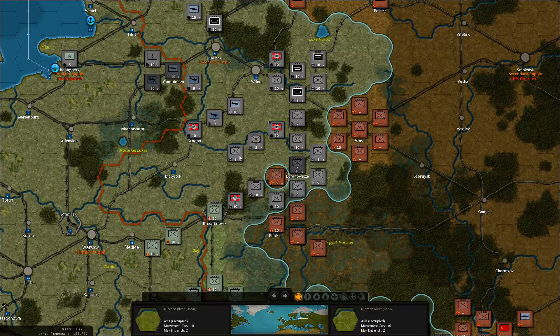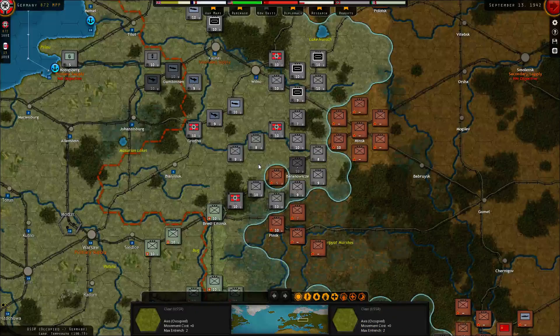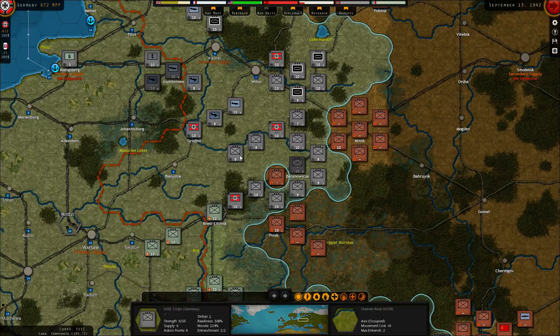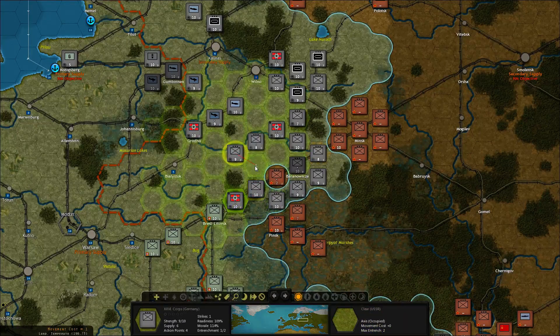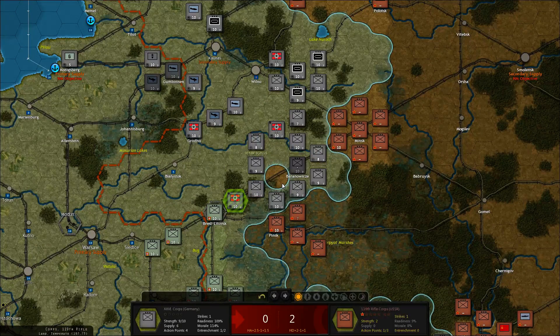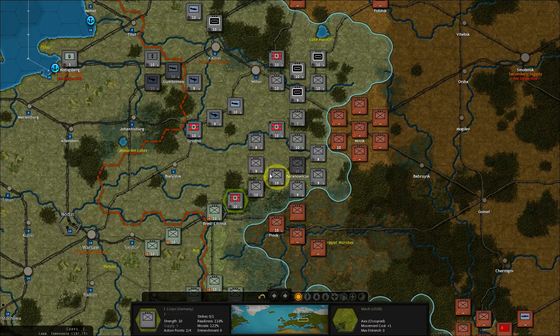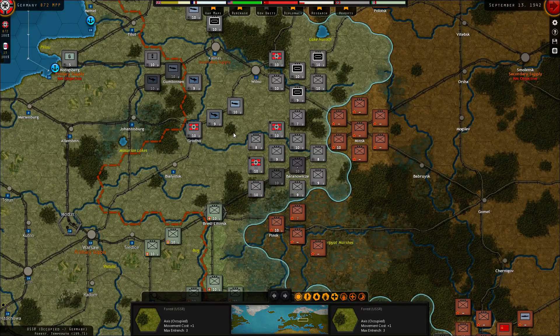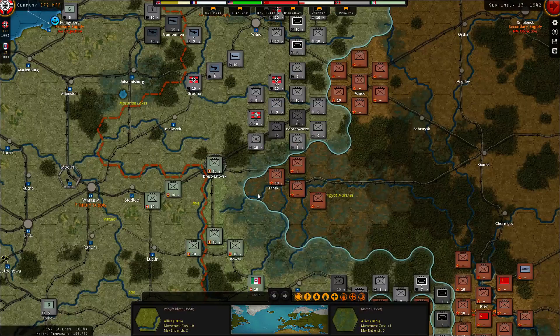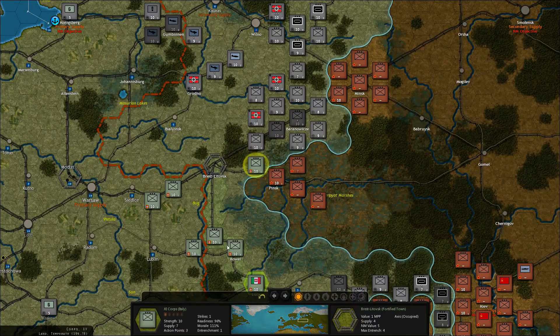Just follow up there and then move these guys forward. These guys can't upgrade this turn so let's take shots from them first — and I think we got it. Now the Italians are supposed to head towards Pinsk. So they will start advancing on that position.